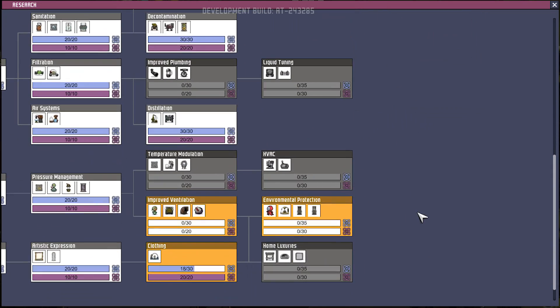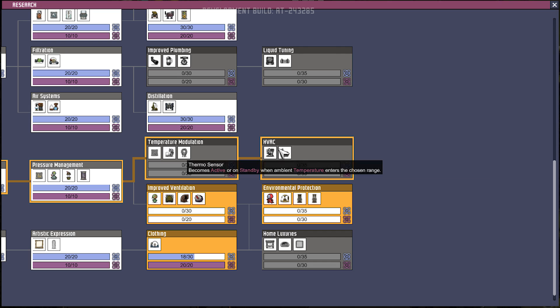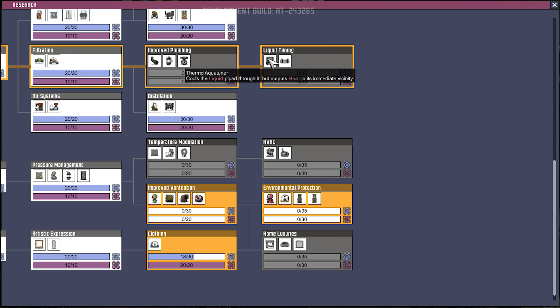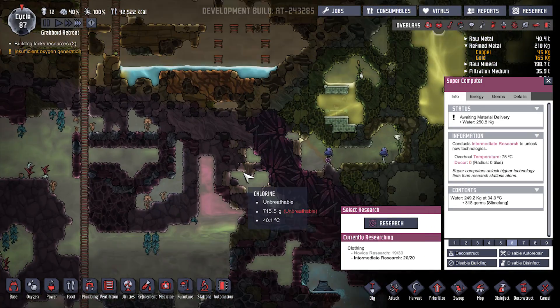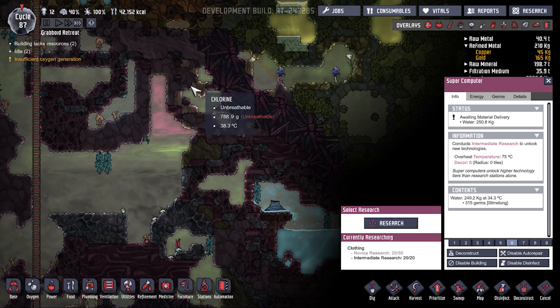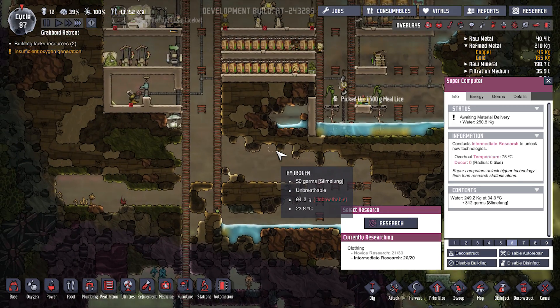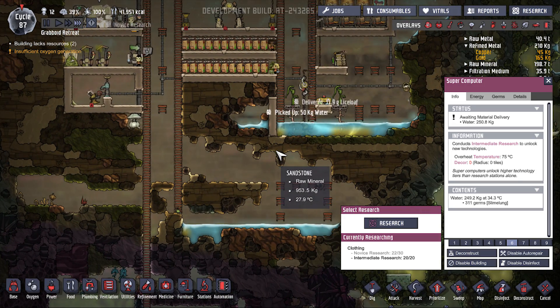Let's look real quick — it is not the tepidizer. We want the thermal aqua tuner. Or just put the wheezewort in an area and have the water pass through it — that is what we're going to do, that is in fact what we're going to do.